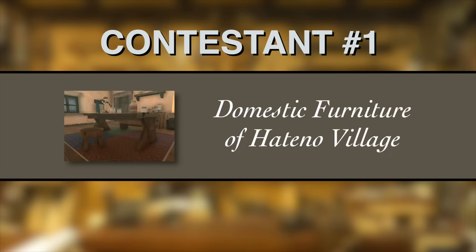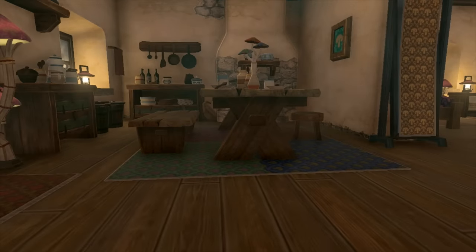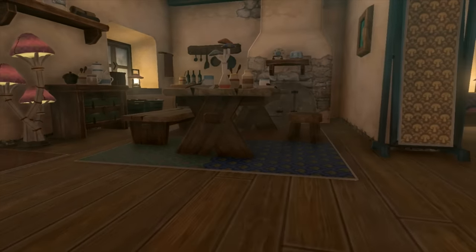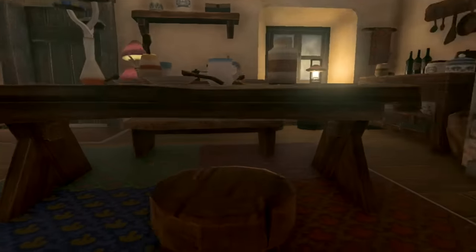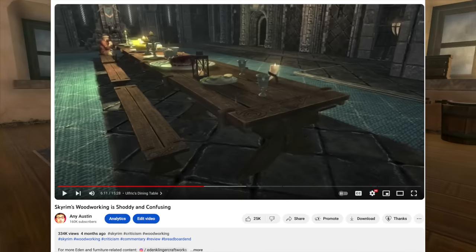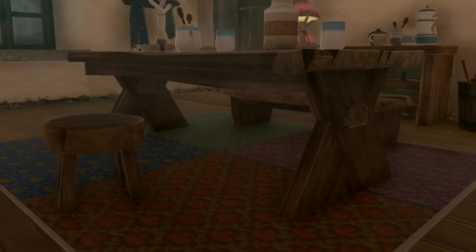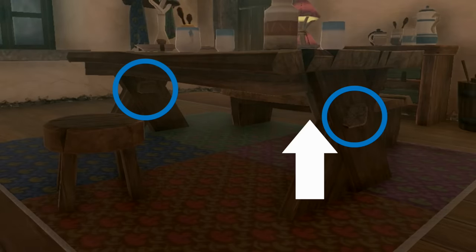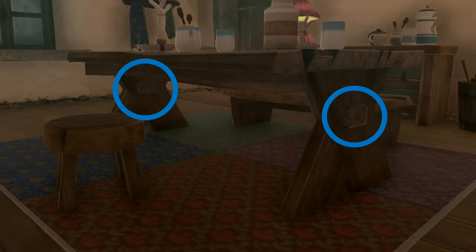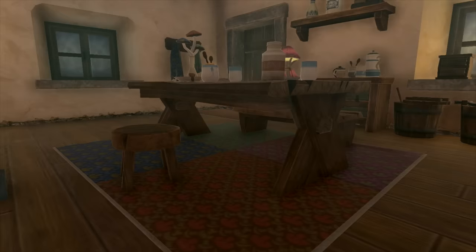First up, let's talk about the furniture in Hateno Village. We're going to start with this dining set. Obviously we want to talk about aesthetics, but I also want to talk about realism — how they made it. This is built very similarly to Ulfric's Table in Skyrim. You can see the half-lap joints where the legs cross into each other. You can see what looks like should be a stretcher poking through the ends of both sides of the legs, but there's no wood in between underneath, where normally you would have one long piece of wood passing through both, which would add a lot of structural integrity.